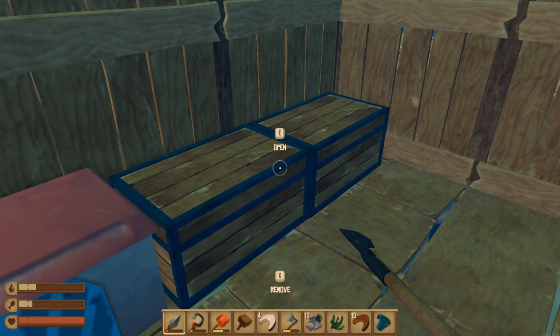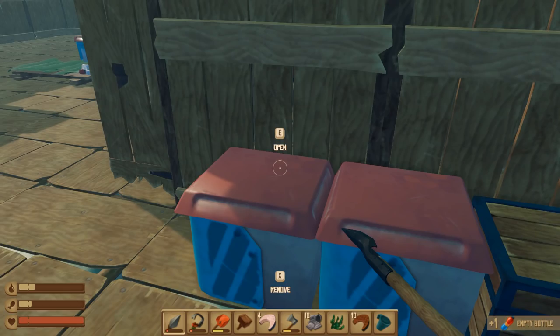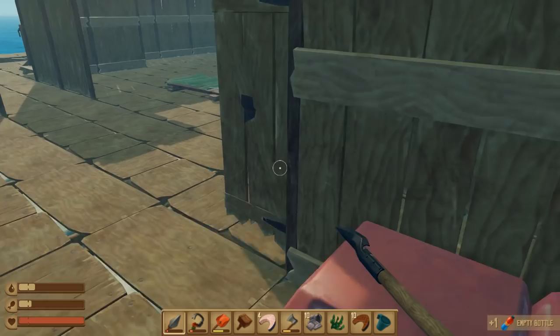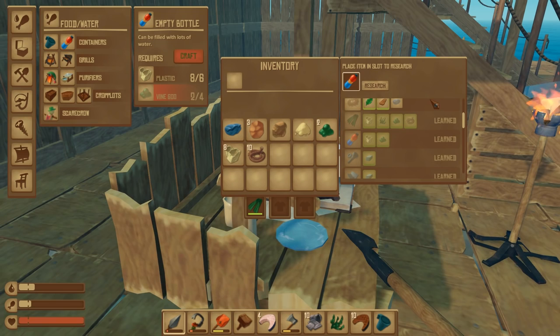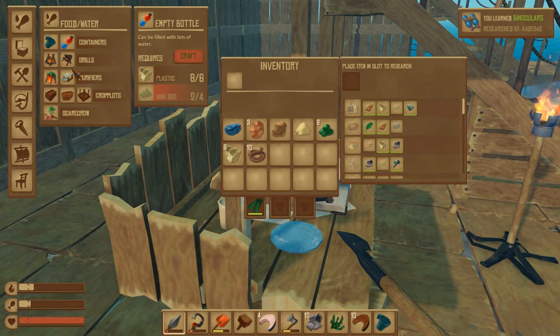Let's put the flippers on — do we just shift click or drag them down? There we go. They increase my speed — yes! The other thing we want is the oxygen bottle. Let's make the bottles, put the bottle in the research table and see what we can make. We can now make binoculars and oxygen bottle — that's it, but that's okay.